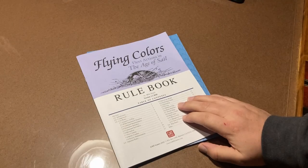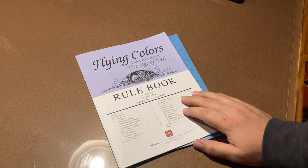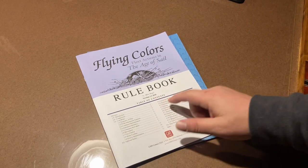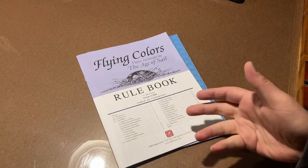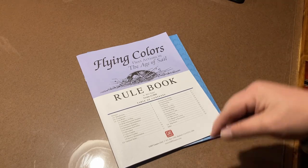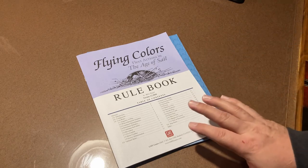Hello everyone, welcome back to the War Room. Today we're going to go over one of many videos in the series called 'Learn as We Play.' This is for Flying Colors by GMT, designed by Mike Nagel. For those who don't know what this game is about, it covers the Age of Sail battles that occurred between England and France, along with the Dutch and Spanish — though in the first volume it's only the English and the French.